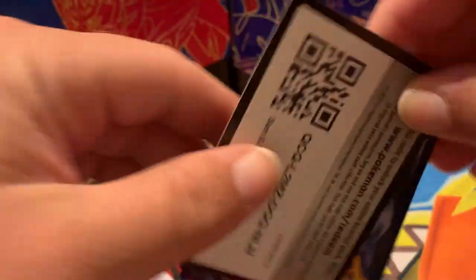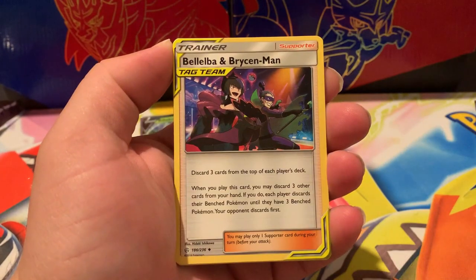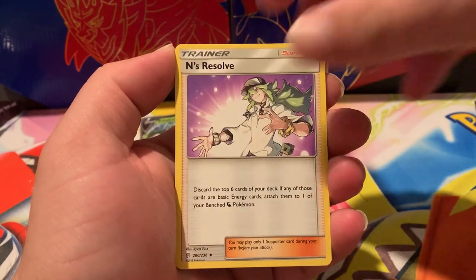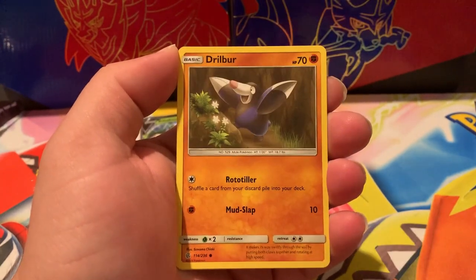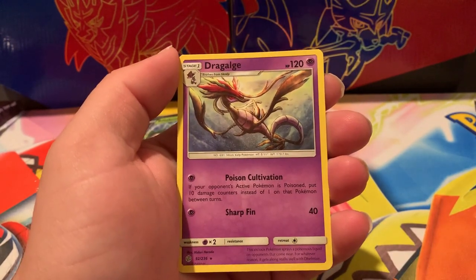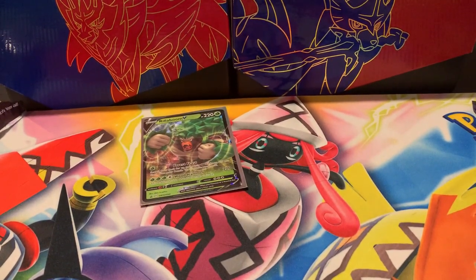The cards just went everywhere. There's the code for that one. Four to the front. We've got Fairy Energy, Bellelba and Brycen-Man, and Drizzt. Larvesta, Tepig, Alolan Sandshrew, Snorunt, Cofagrigus, Drillbur, Lillie's Full Force Reverse, and a Rare is a Dragalge Non-Holographic. So far this tin has been doo-doo. No pulls whatsoever.